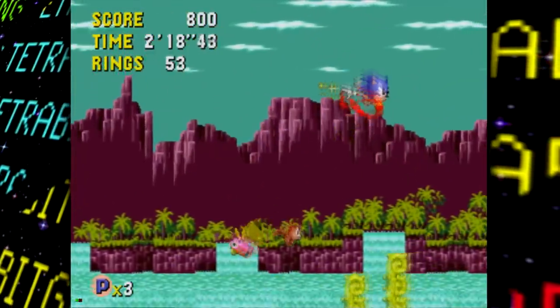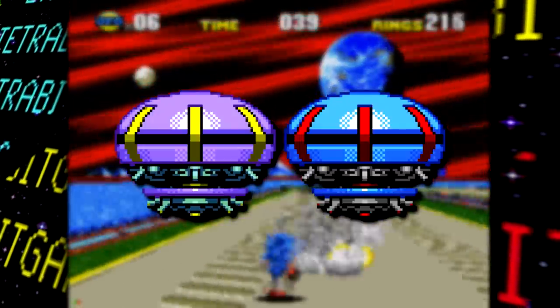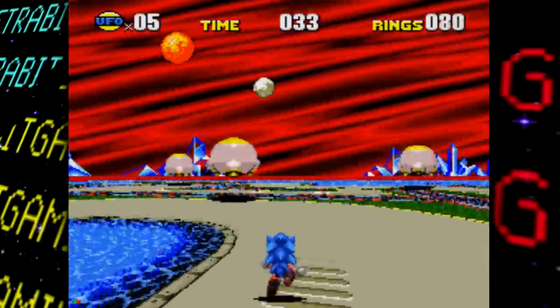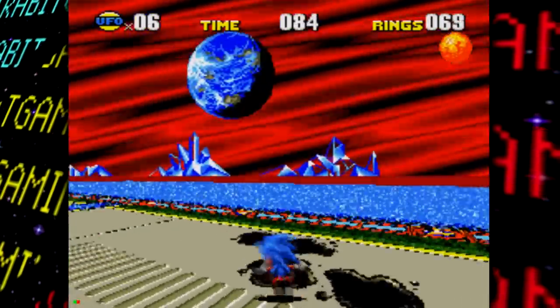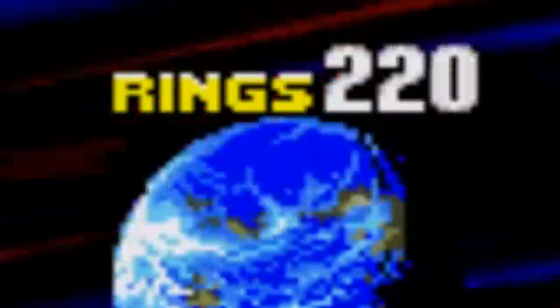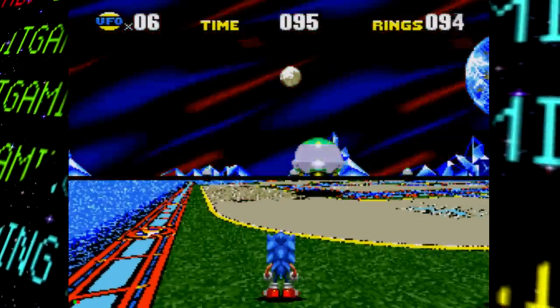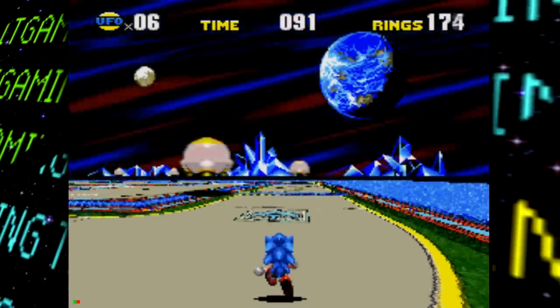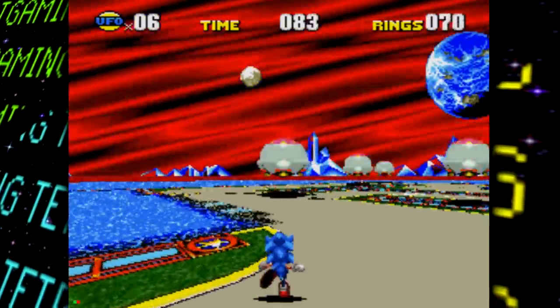One of my favorite differences are the UFOs from the special stages — these orby guys look nothing like they do in the final game, but these are the same ones seen in some very early screenshots. The special stage in this prototype doesn't contain any rings or other objects yet, the oil slicks don't function, and the water causes glitchy graphics and can even result in a permanent black screen of death. Even though there aren't any rings, the ring counter increases every three frames, so the developers repurposed it as a frame counter of sorts.